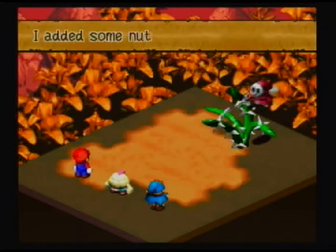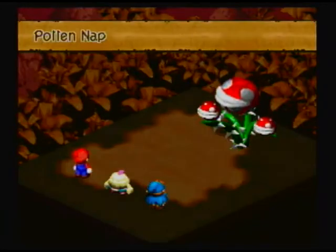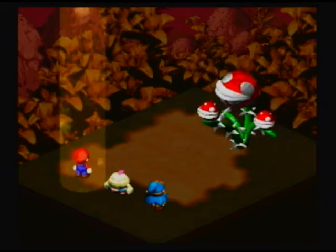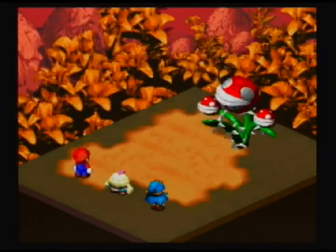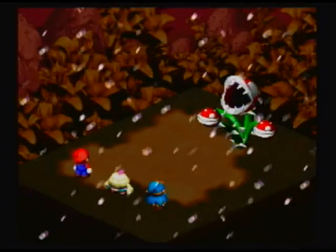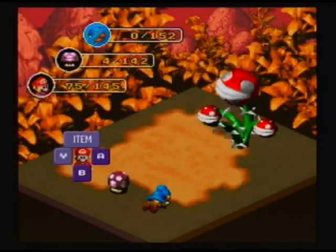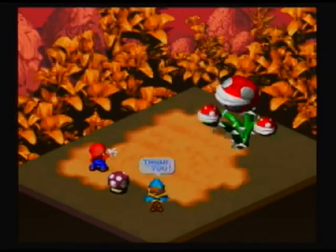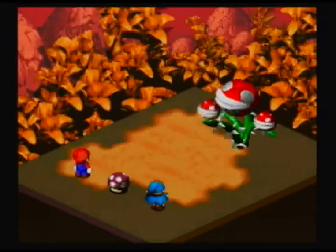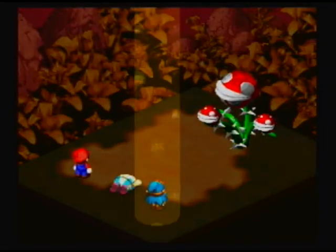Now this final phase has two more Smillexes and Mega Smillex himself. The Pebble Blast attack can actually turn all three members of your party into a mushroom. However, Geno was wearing the True Form Pin and Mario is wearing the Safety Badge, so they are protected from this.